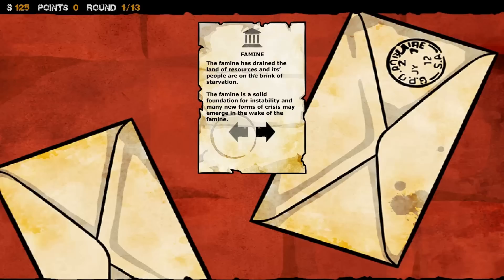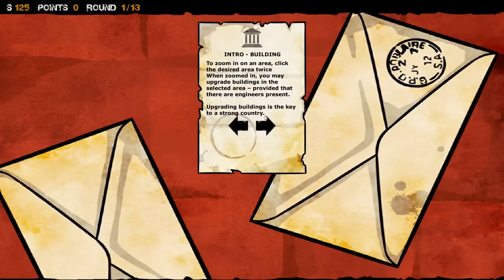Famine. The famine has drained the land of resources as people are on the brink of starvation. The famine is a solid foundation for instability, and many, many forms of crisis may emerge in the wake of the famine.